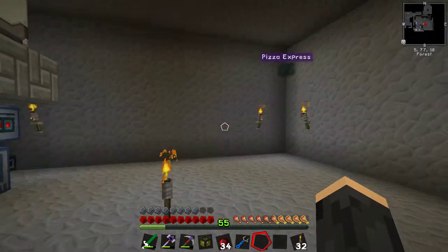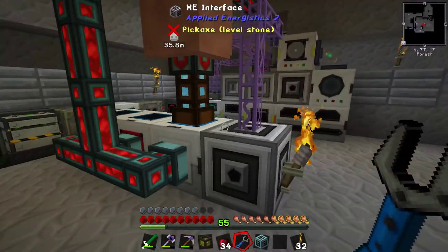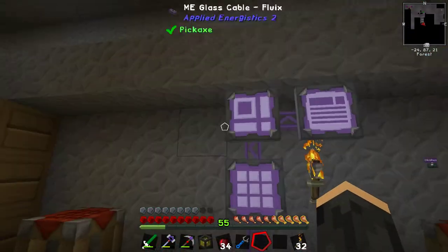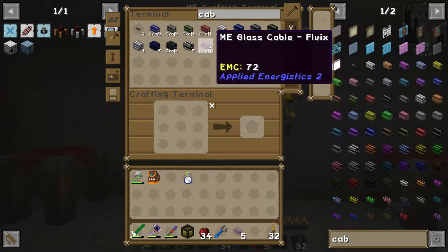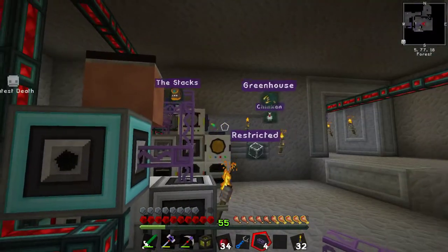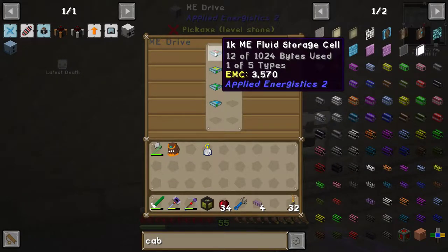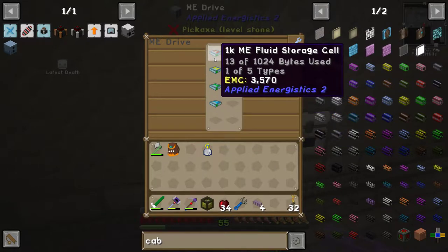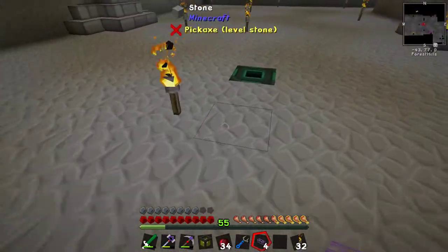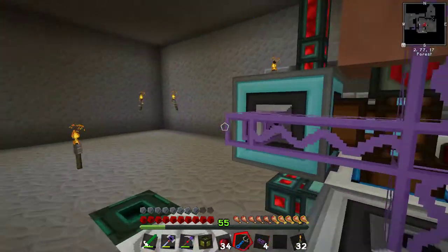How do we get fluid into the interface? Well, for a start, maybe if you hooked it up to the ME system, that might help. Actually, that was probably the right place. Put that back. And then go and get a cable. I was talking about making a wireless thing, and this is why. So we can probably force this... The thing is, what we don't want to do is fill up the system with just water, which is going to happen if we leave that there.